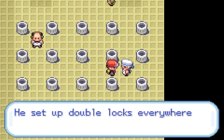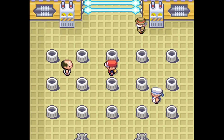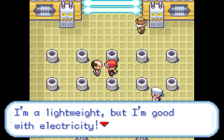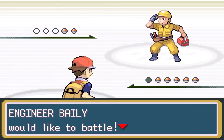Instead of double locks, let me give you a hint: the first lock, the second lock is right next to it. That's what I'm going to explain when I start doing the actual puzzle. That's why I enjoy this gym. It's terrible — after the incident last episode, I finally learned how to save. So yeah, this could have all been prevented had I known. Anyways, Engineer Bailey.